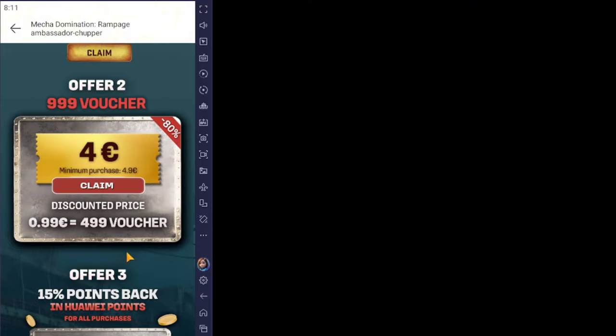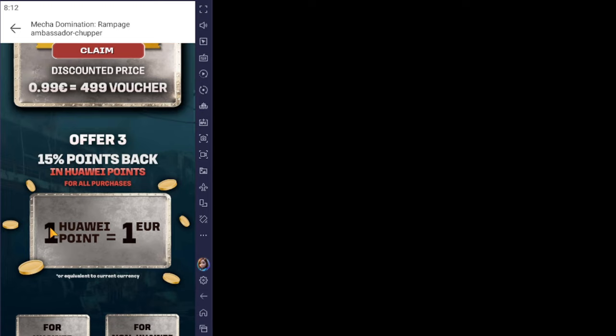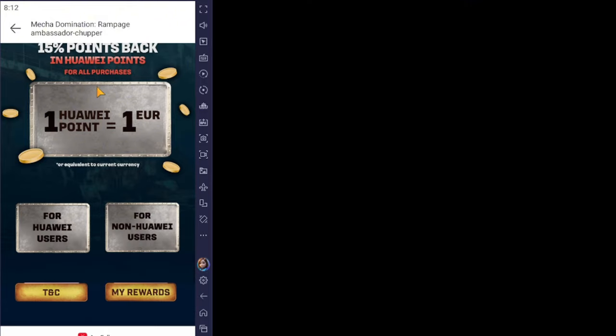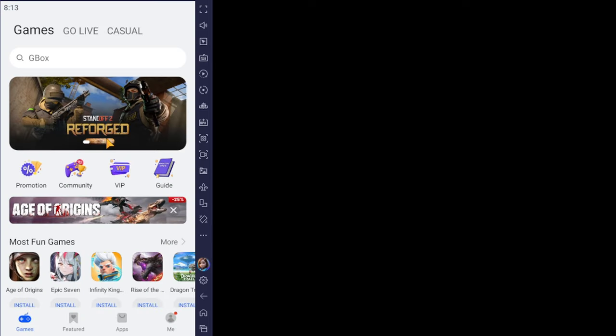The third offer is 15 points cashback. For every one euro you spend you get one point, and these points can be used for future purchases in Mega Domination or any other games. Make sure you download the game from AppGallery. Also, once you've downloaded AppGallery and created your account, download an app called HMS Core — this is important as it helps you track all your purchases and get extra benefits.